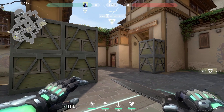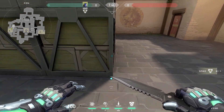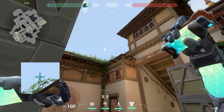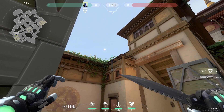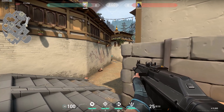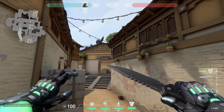Another great flash is to flash your teammate into A Main over this wall. All you have to do is line up right here against this box, aim at that leaf and throw. This flash blinds lobby and anyone behind the stairs at A Long, so throw it early in the round while your teammate pushes for quick aggressive kills.